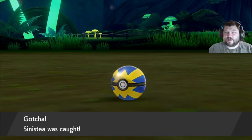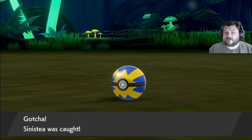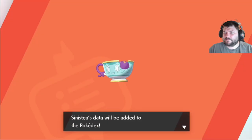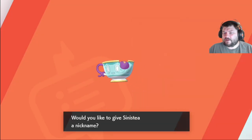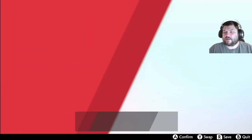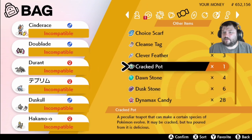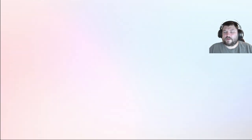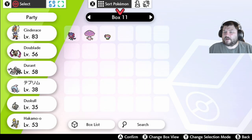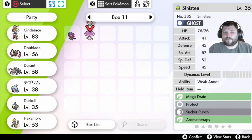There are two different types of Sinistea: there's a rare one and there is a common one. The authentic one — I'm not sure on the percentage rates for this — but they will have a different appearance. One way you can tell which one you have is by using the Cracked Pot. The Cracked Pot will only work on the common one, and you need the Chipped Pot to work on the authentic one. I'm going to show you where to get both of those here in just a moment.